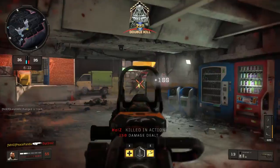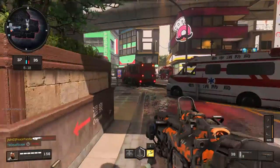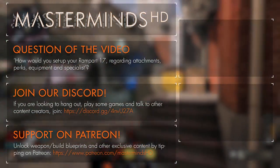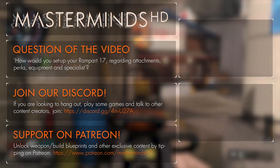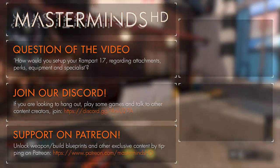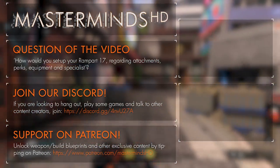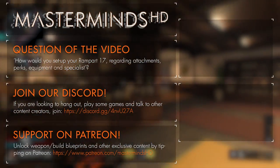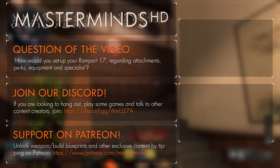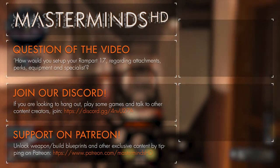That concludes the weapon guide for the Rampart 17 — at the moment my favorite weapon in Black Ops 4. I appreciate you taking the time to watch this content. If you made it this far, consider leaving a rating — good or bad, it doesn't matter; it provides feedback so we know if there's demand for these weapon guides. Comment down below with your Rampart 17 setup: what attachments, specialist, equipment, and perks do you use?